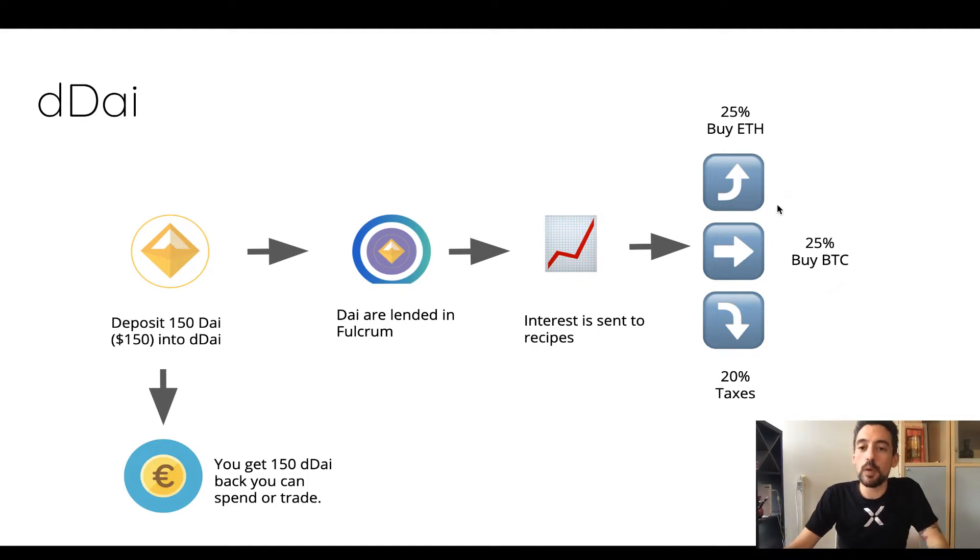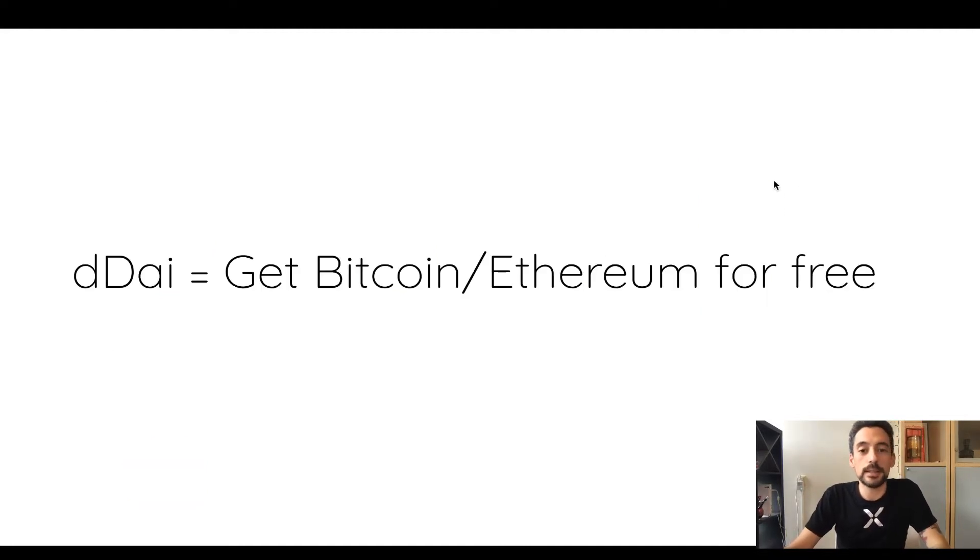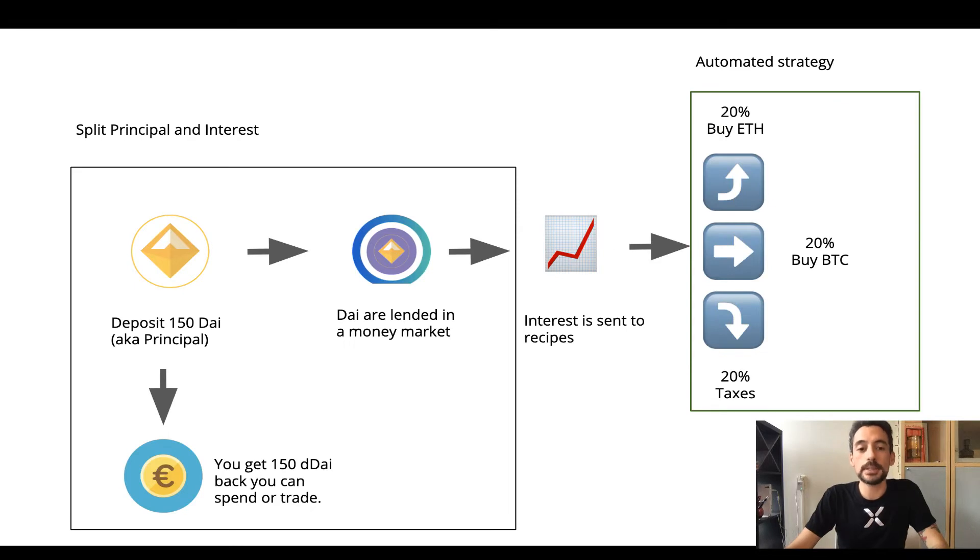One way I like to think about DDAI is that it's basically a way for you to get Bitcoin and Ethereum for free. This technology is a combination of two things: something we've seen before in HarDAI — the split of principal and interest — and then what I find extremely exciting: DeFi recipes. DeFi recipes are a way for you to automate your financial strategy anytime some money is deposited into it.